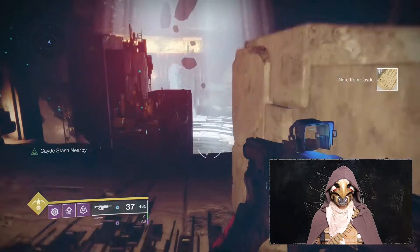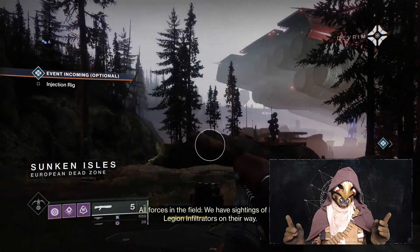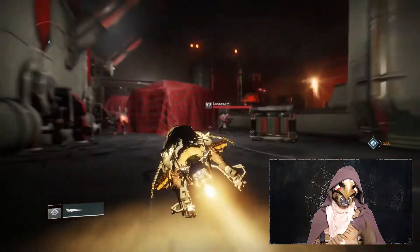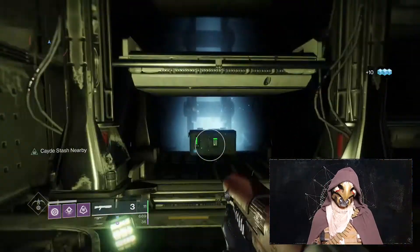Next up, EDZ. This one is very easy to find. Fast travel to the Sunken Isles, hop on your Sparrow, and drive towards the Cabal Hanger and through this section. Dismount and go through the corridors until you come out the other side. The chest will be on your left in this cargo bay.